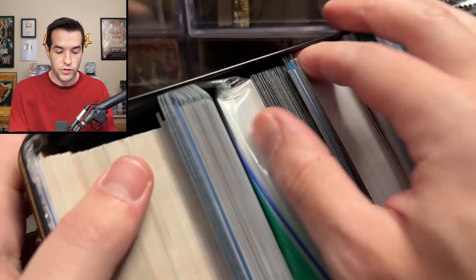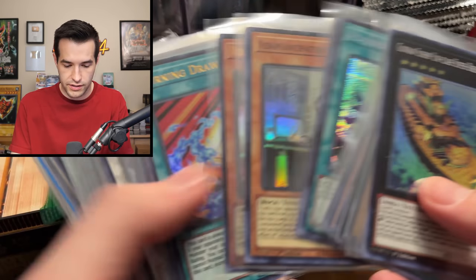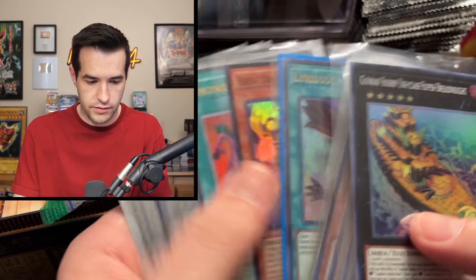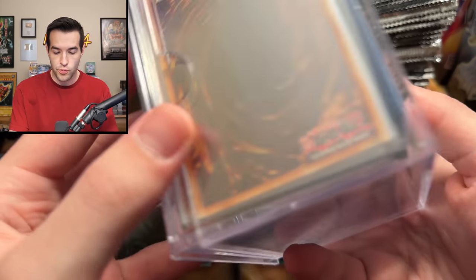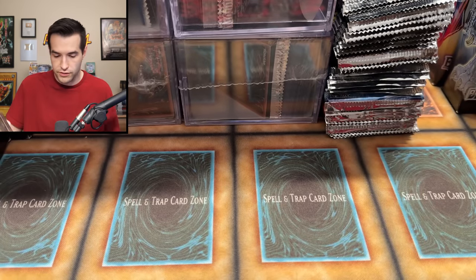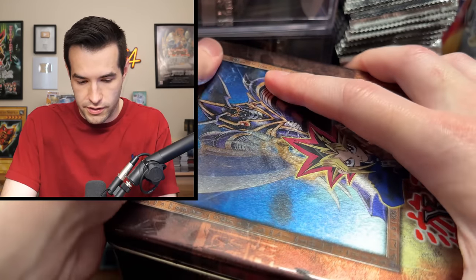We go through some sleeved cards — Korean cards, nothing too crazy. I'll go through those off camera since we've already been going long. There's another cube worth of stuff stuffed in there, another box that looks like bulk — a Buster Blader tin — and the rest looks like binders and sleeves. Let's open a couple of packs to close out this pretty crazy collection.